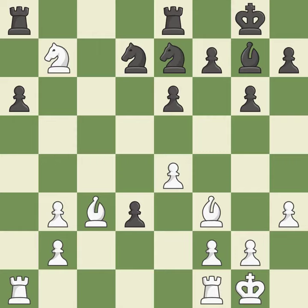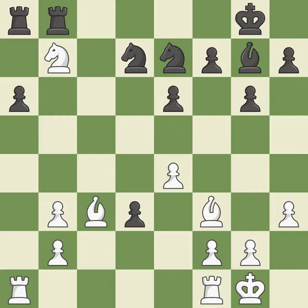This threatens to take an open file with a rook — an inaccuracy. Although black lost their advantage, the game is still almost evenly matched — incorrect. The knight is thus brought to safety — ideal. There were worse moves, but also something much better — an inaccuracy.